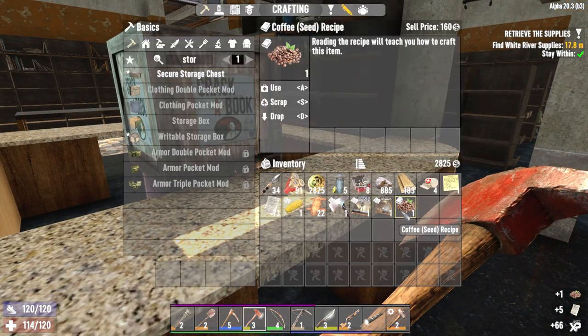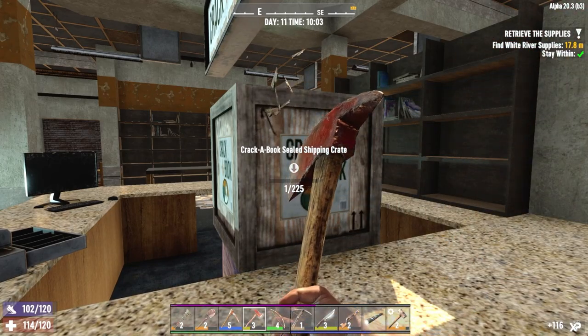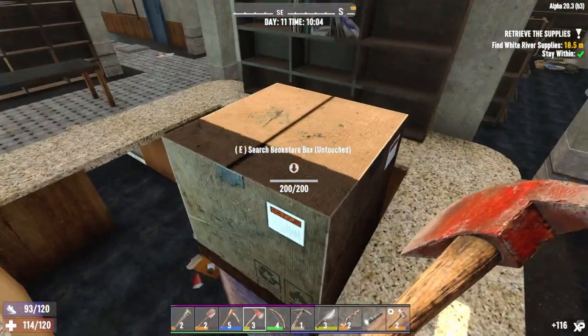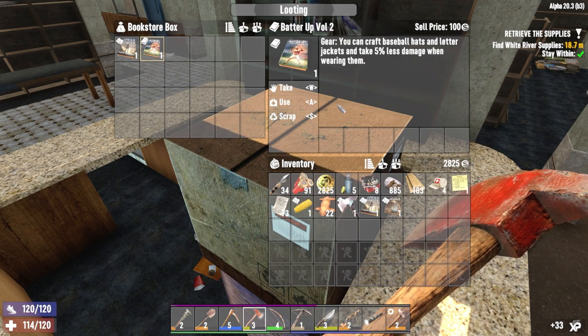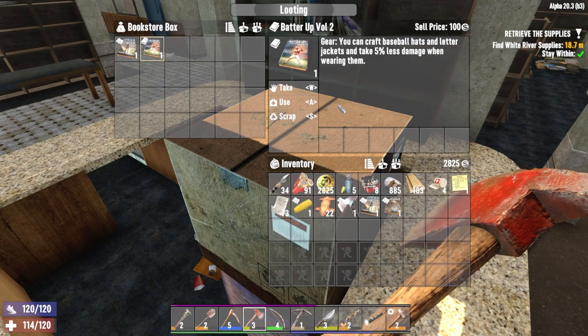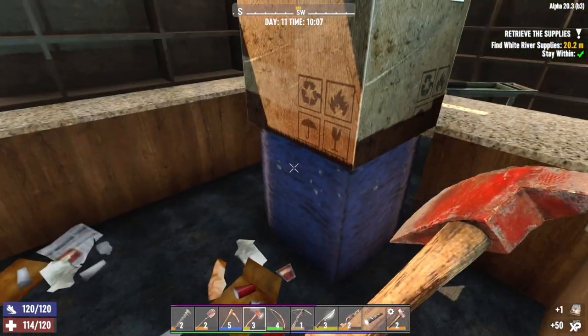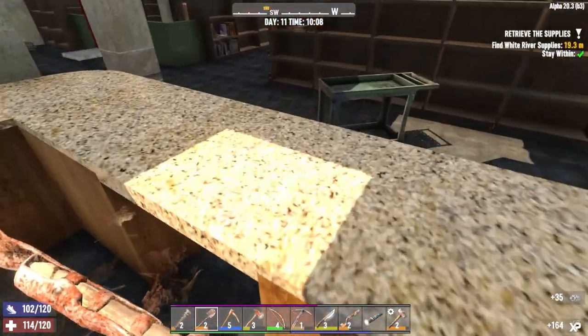What's that? Coffee — sure. Does that mean I can grow coffee now? And if I can grow coffee now... What's this? Craft baseball hats and jackets, 5% less damage. I don't think that's armor either — I think it's just a cosmetic thing.